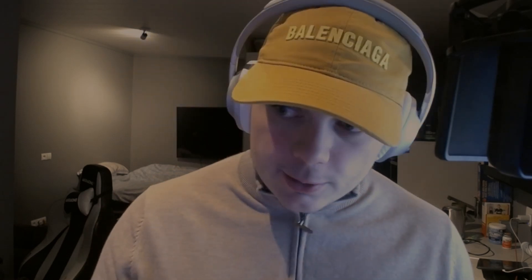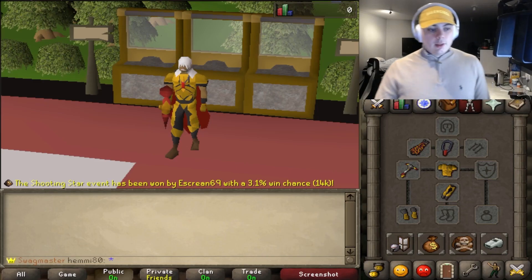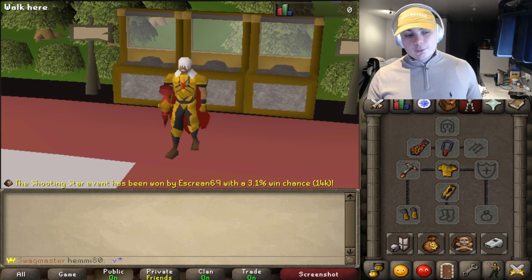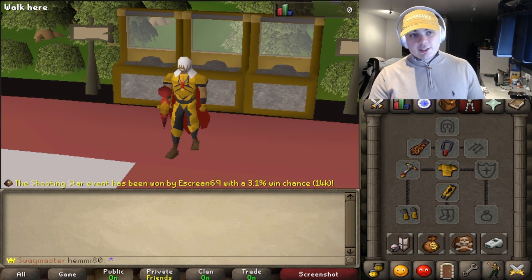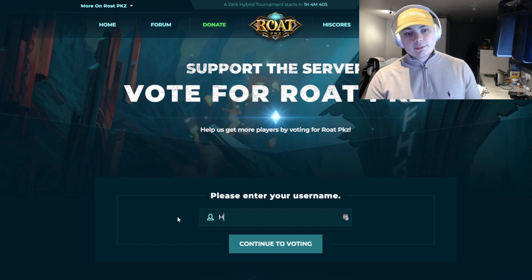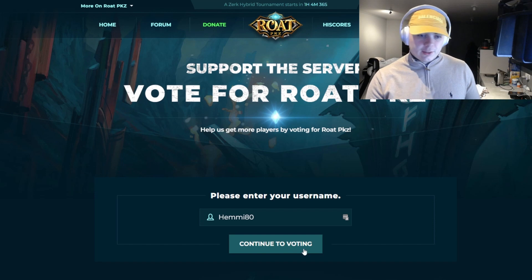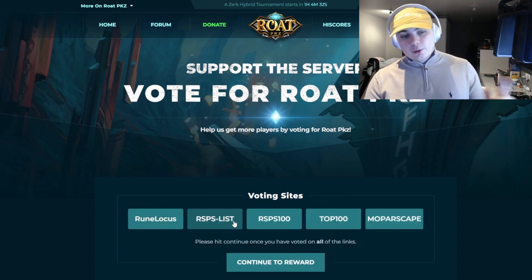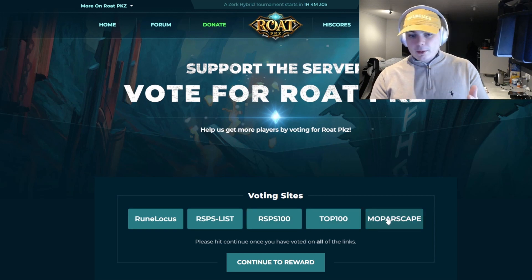Now let's head on to the tutorial. Now that we're in game, we start by doing the command /vote, which redirects you to the Road Became voting website where you enter the username you want to vote on — I choose M80, that's my username. Then you can vote on all these five websites; it doesn't matter which order you do it in. I'm gonna start from left to right, it's easier to remember.